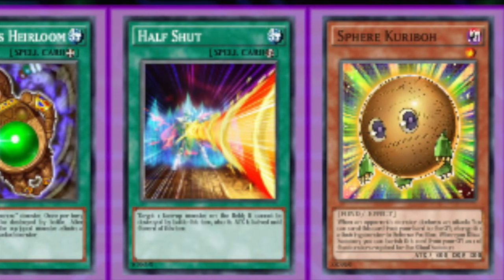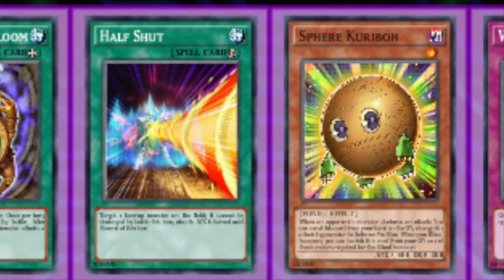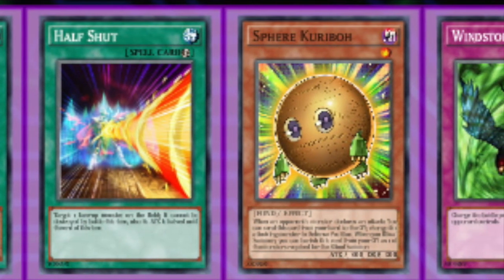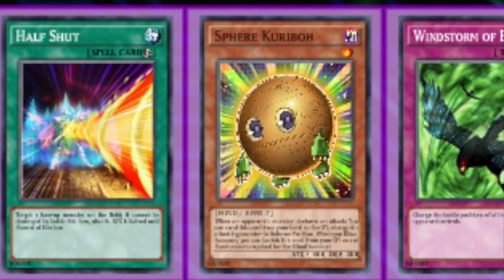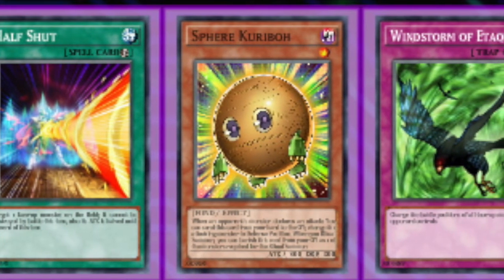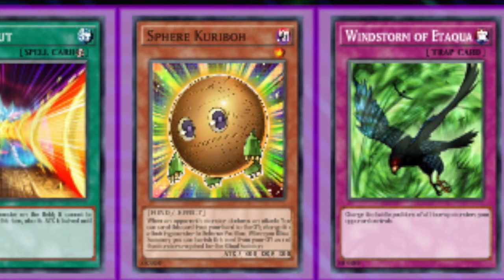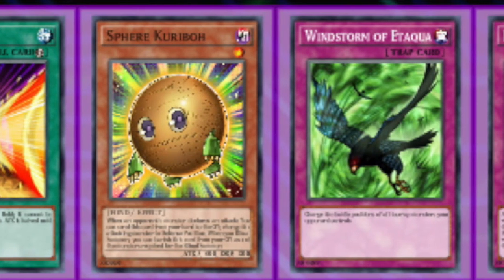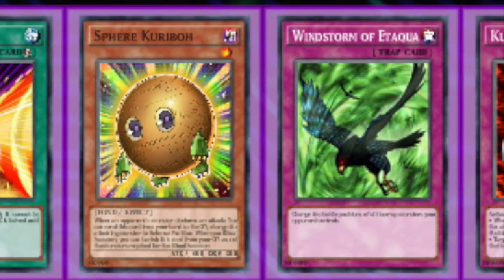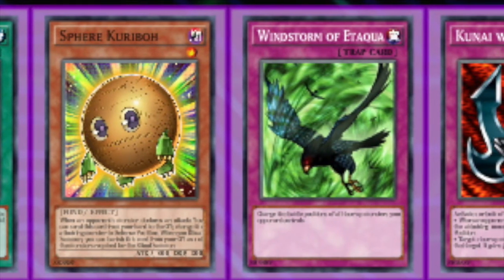Half Shut targets a face-up monster on the field — it cannot be destroyed by battle this turn and its attack is halved until end of turn. It's a quick-play so you can use it on your opponent's turn to save something. If they attack Swordswoman and you flip this, your Swordswoman loses attack, but because all battle damage goes to your opponent, they take more damage in the long run. It's great for keeping board presence, especially without Village or Heirloom, and for keeping Sage alive when you attack to pop a spell or trap.